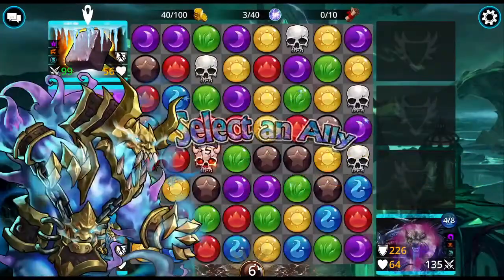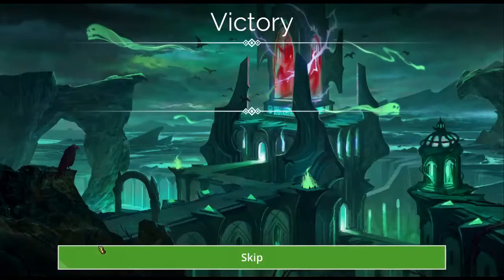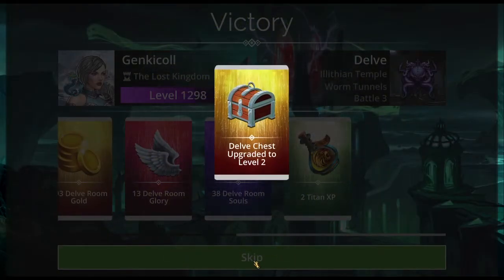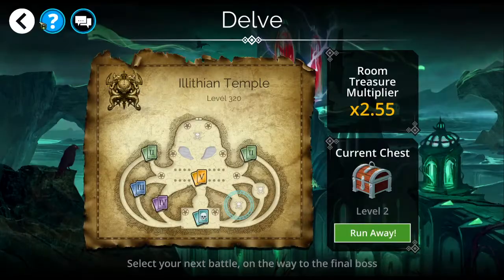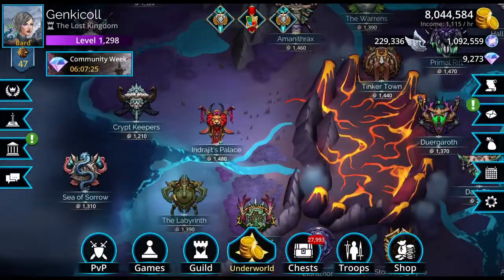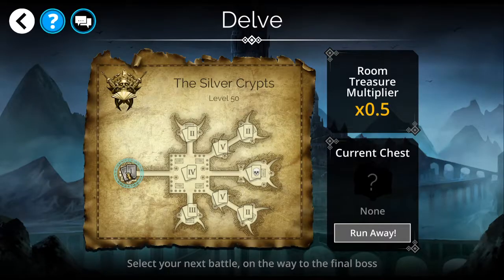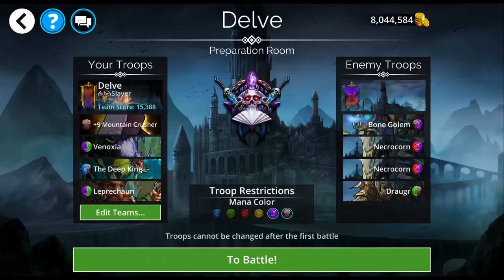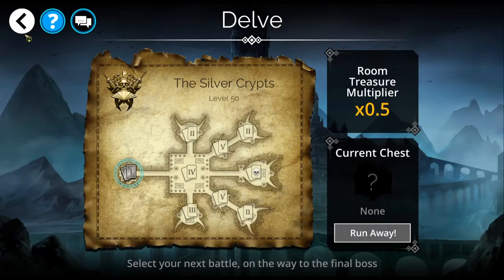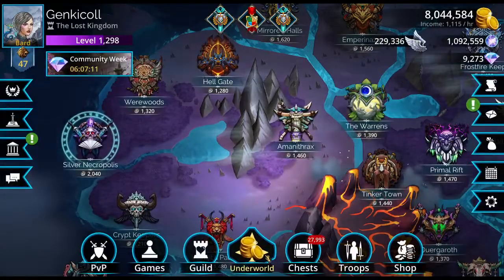We'll go ahead and cast on himself — he can't devour himself unless he is cursed or stunned. So that is my Vashtagon team. That other troop I was thinking of that can curse without casting is Ankhneumann. Ankhneumann is a legendary, but there are others that can do that.